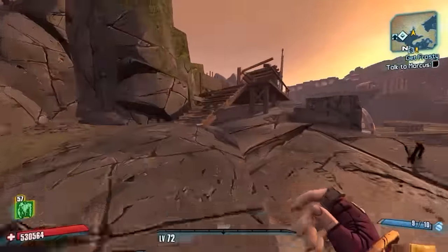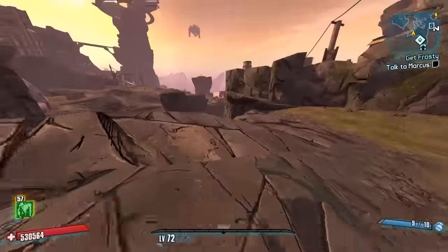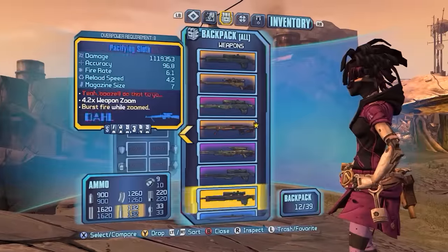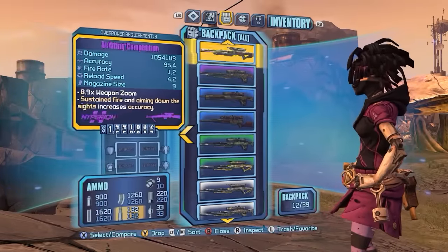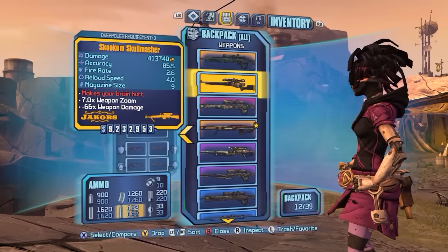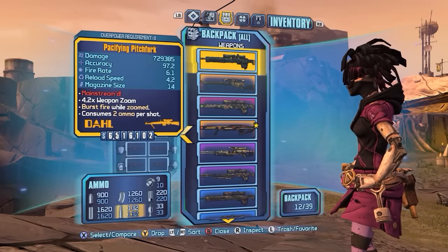So for the first one, the legendary sniper known as the Longbow is classified as an E-Tech weapon, even though it is a legendary. As you can see here in our inventory, we have it sorted by rarity — so we have our whites, then greens, and blues, and so on all the way up to the legendaries. But you can see the Longbow is down with the E-Tech weapons, not up here with the legendaries.